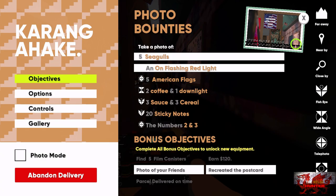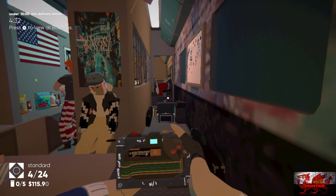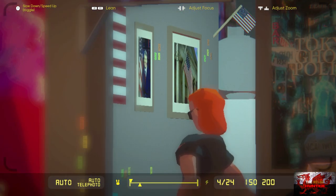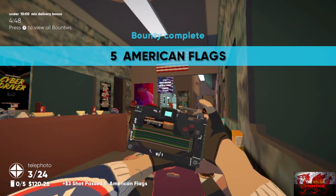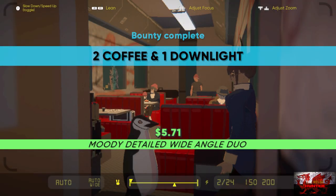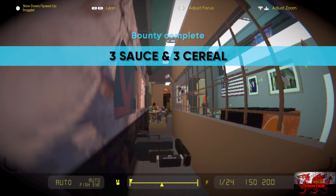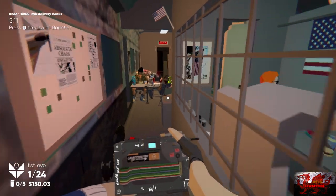With the red flashing light done, take a picture of the group on the bottom right corner of the table — make sure that is the group shot done. We need to get a picture of five American flags — one, two, three, and that should be it as long as we get a picture of the woman's head in there. Go towards the dining area and take a picture with the penguin in it to get the two coffee and one down light. Get your fish eye camera out, take a picture here, and you get the three sauce, three cereal, and twenty sticky notes — make sure to do it with your fish eye lens.